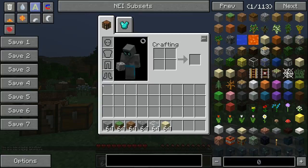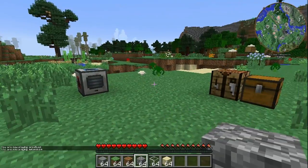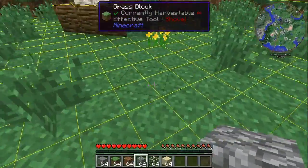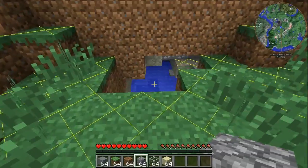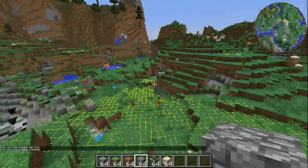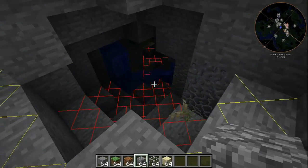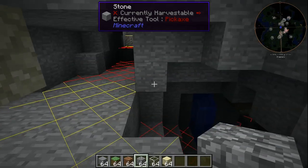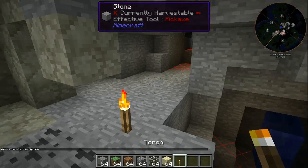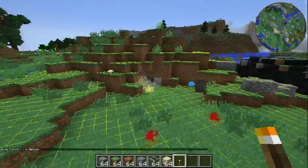Back in survival now — the next few things with NEI are in-world overlays. If you press F7, you can see on the ground where mobs will spawn at nighttime. Yellow means they'll spawn there at night, and red means mobs will spawn there at any time because it's dark enough. If I grab a torch and place it down, you'll see those indicators disappear — mobs cannot spawn in light. So it's a quick way to find where you need to add more light to your base.